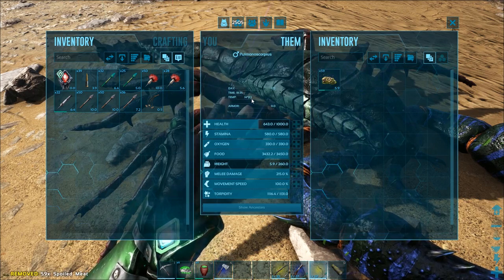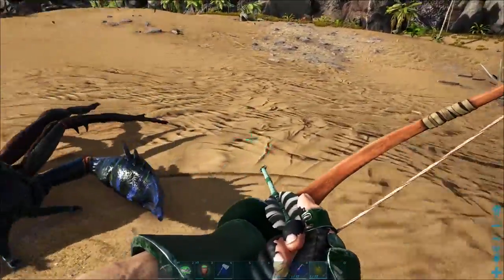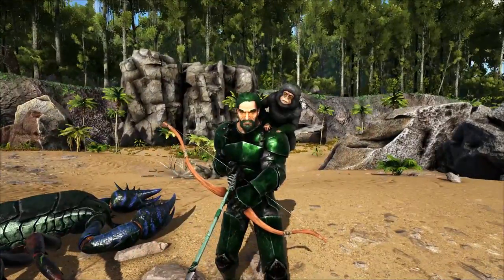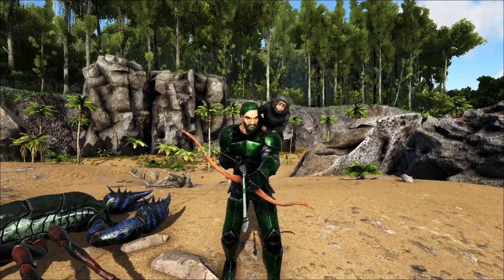Alright, so we're just going to stick that spoiled meat on him and just let him slowly eat. Hey, that's a pretty good scorpion - 110. I'm going to tame this guy up and then I'll see you guys in just a bit. Then we'll discuss how you want to level these guys up depending on how you're going to use them.